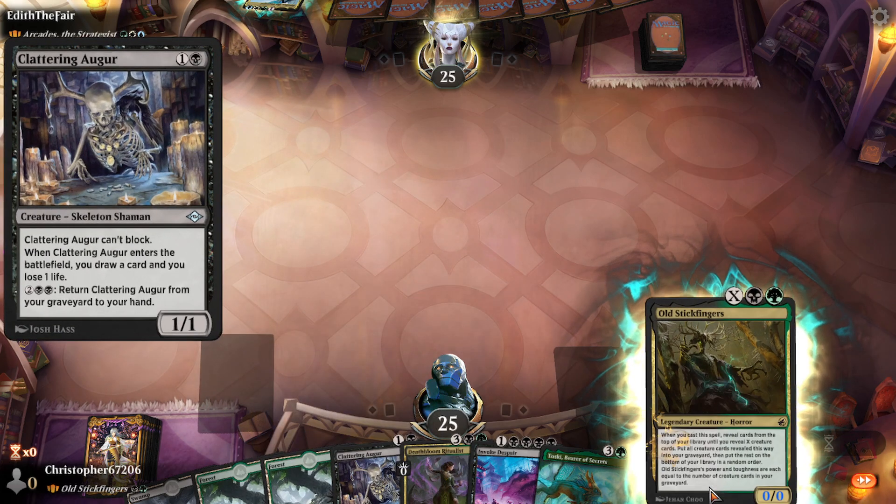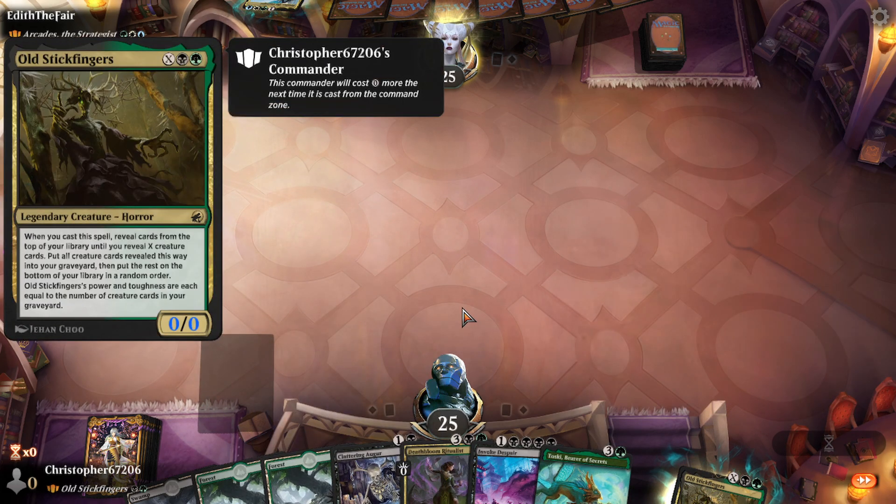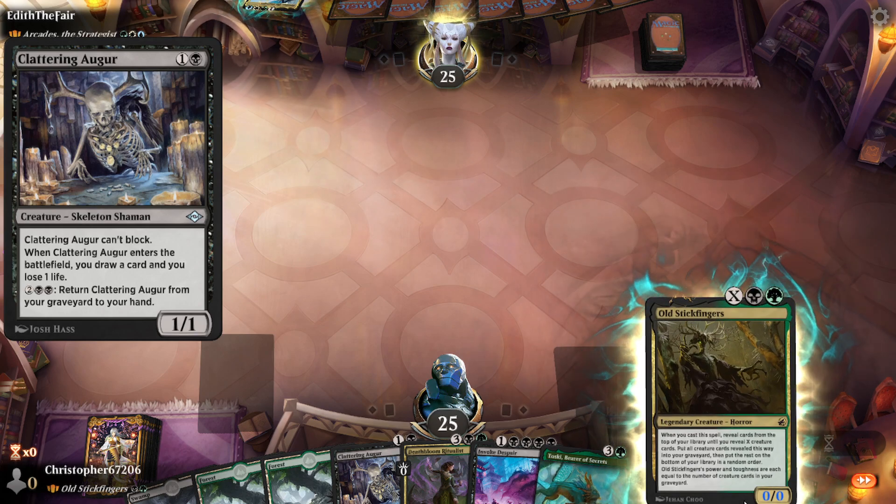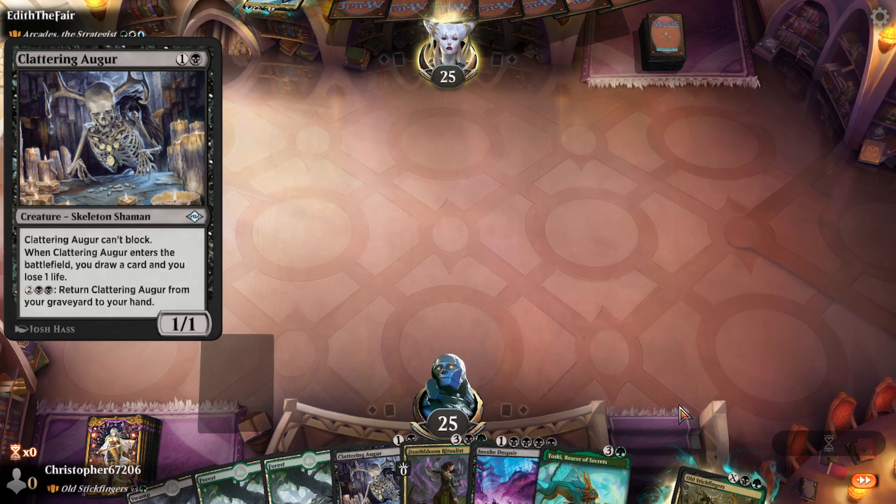Stickfingers is a uniquely cool commander. Reveal X creatures - so he always gets creatures in the bin. And if you have creatures that care about being in the graveyard, that's unique. And I think that's what makes it a decent commander.